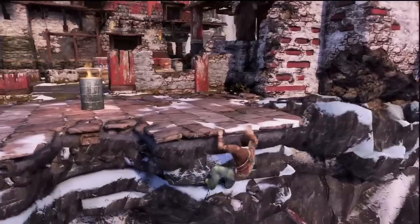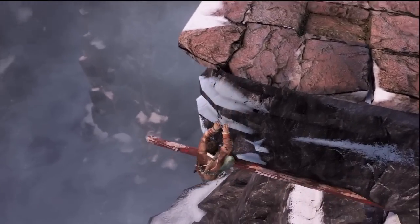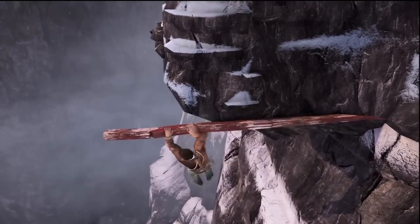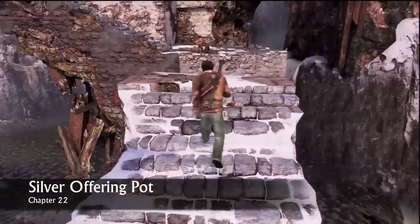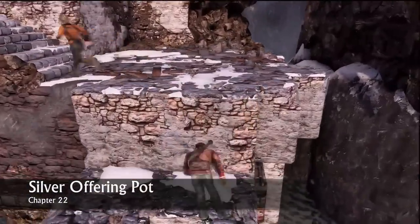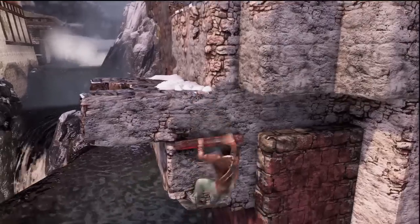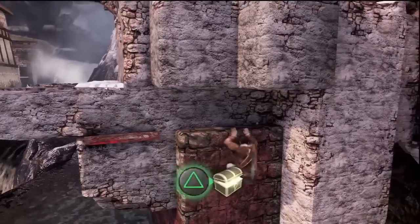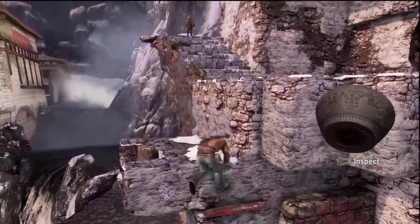This is one that I forgot to record, but I'll show you where it is. You basically just drop down onto this pole, and it's just right on the end of the pole. When you're following Elena, instead of going up you want to drop down, and then drop down again, and it's just right there.